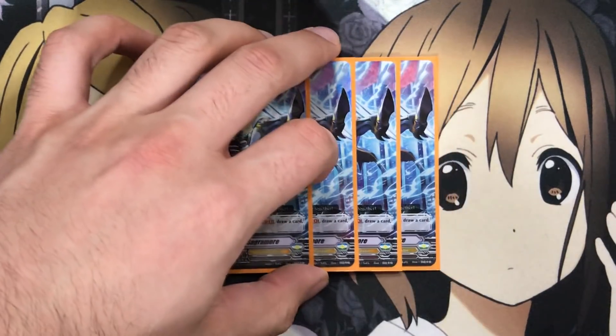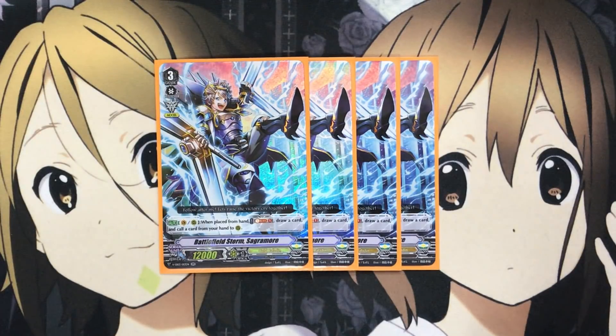For the grade threes I run four Battlefield Storm Sagramore. This is one of your main grade threes that you'll run in the deck. It's a Vanguard or rear guard effect — when placed from hand you Soul Blast one, draw a card, and call a card from your hand to rear. Being able to make use of the call effect can help with a lot of different abilities, especially when units are called by a card effect and gain different abilities. The draw just helps with consistency if you have a card you plan to call from hand to rear, or if you just needed one.